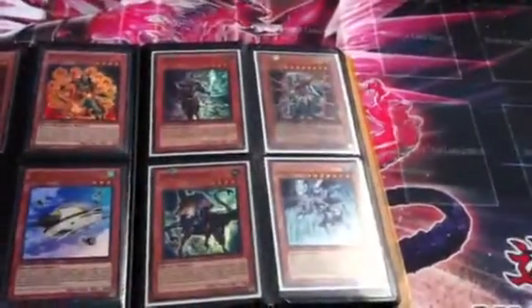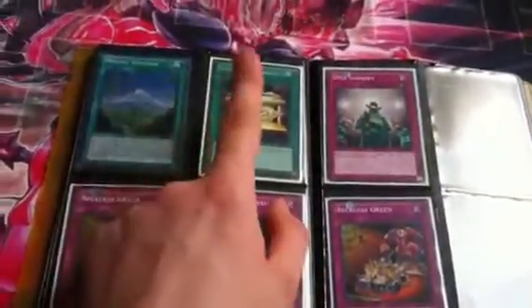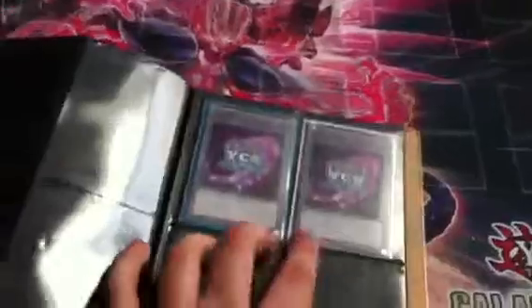I'll get rid of the Scrap Chimera, but if anyone has two more I'd rather trade for them. These are the Super Ten Keys. Super Evil Force, four Obedient Schools — one of them is first edition, the rest are unlimited. Three Reckless, Gold Sark, and DNA Surgery. I'm pretty sure that's it. I will get rid of these.